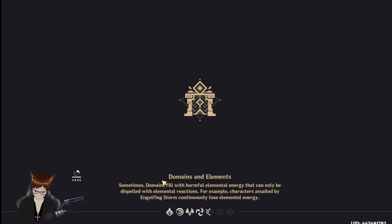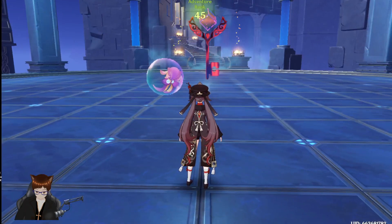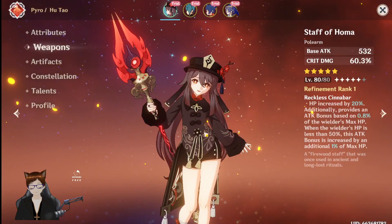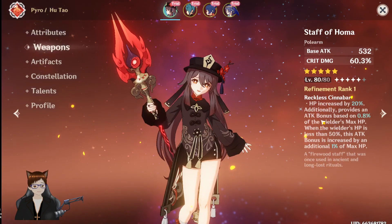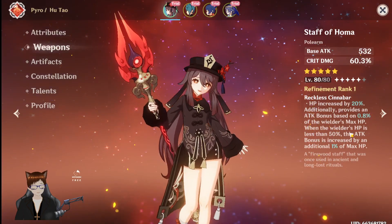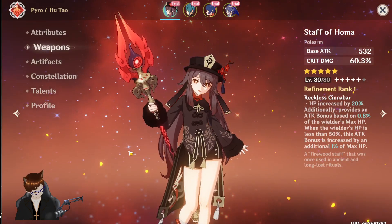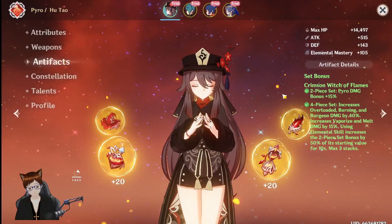The artifact set they have on Hu Tao — might be Crimson Witch? Yes, she has a four-piece Crimson Witch. So obviously we've got her signature weapon. HP is increased by 20%, and there's an attack bonus when the wielder is below 50% HP. For those who have played Honkai Star Rail, she is effectively Blade in this roster — and that's what I don't particularly enjoy about it.